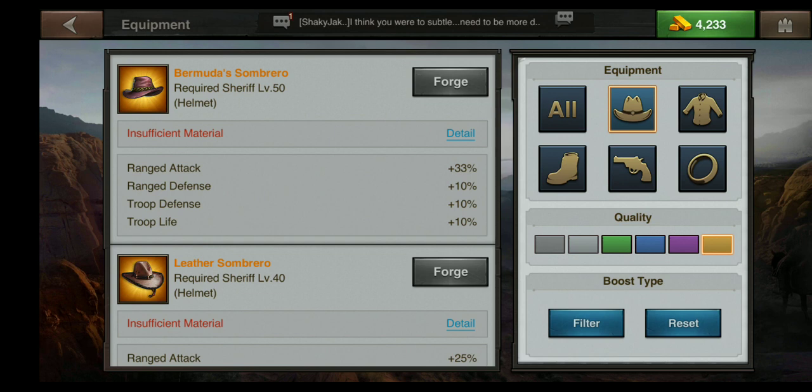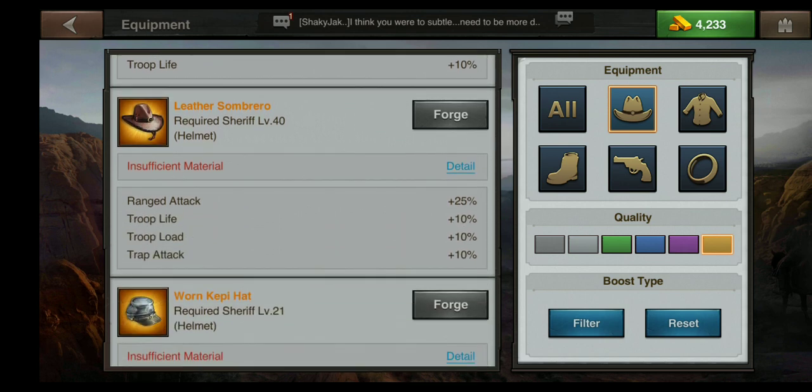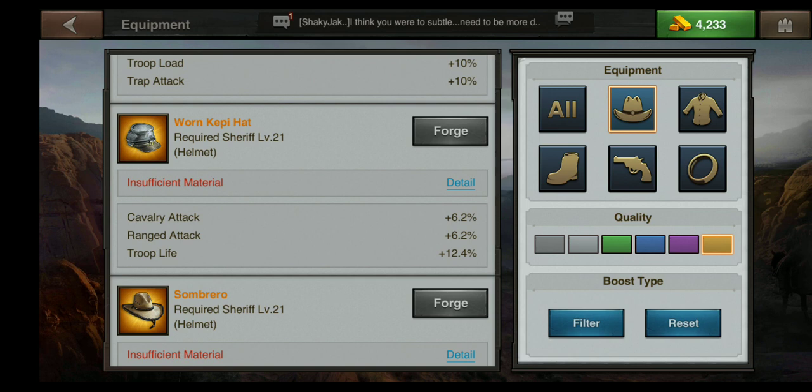You can see that the Bermuda Sombrero has a ranged attack of 33%, a ranged defense of 10%, troop defense of 10%, and troop life of 10% each. In this manner you can compare stats of different pieces of equipment along with the sheriff level required and determine if this is something you can craft immediately or something you would like to wait to gain the boost when your sheriff is high enough.